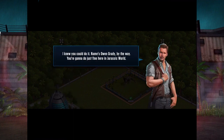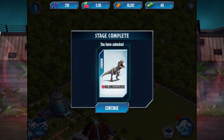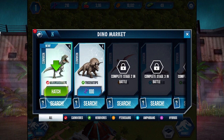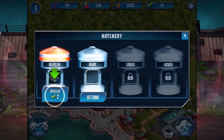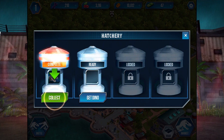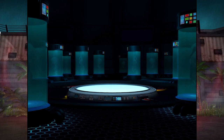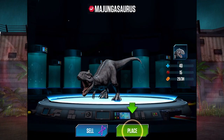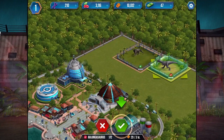So we got our own Majungasaurus — I will never know how to pronounce that. For 100 DNA we can make another triceratops, and we can speed up the hatch with cash — the dinosaur hatches faster. He's got a 15 attack, so we can do some damage with him. Owen Grady introduced himself: 'You're gonna do just fine here in Jurassic World.'